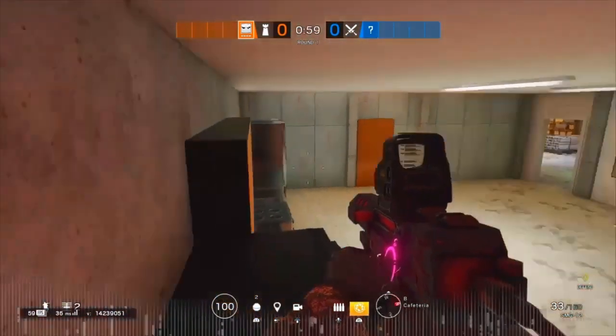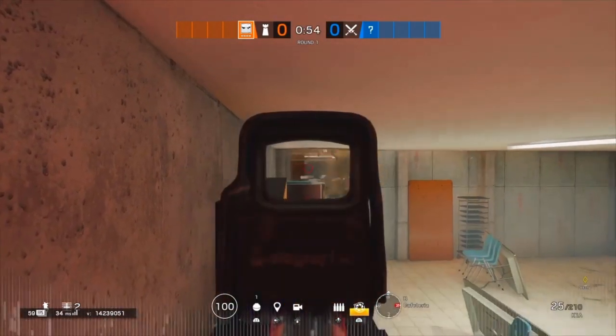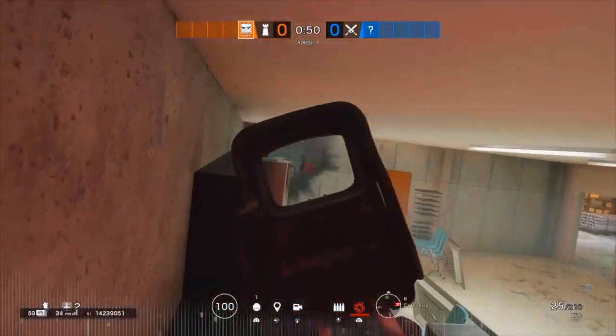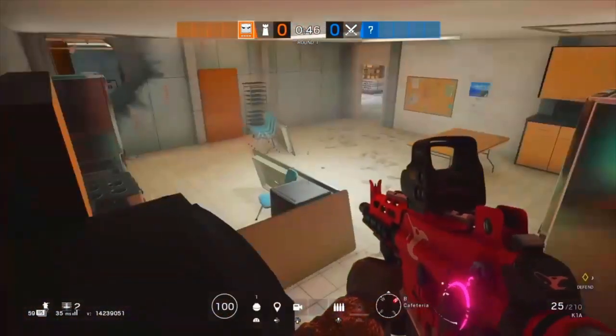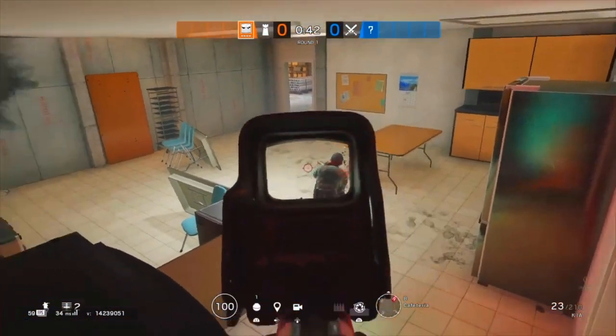It's a really free spot. If you play Vigil they can't drone you and will have no clue where you are, and you can get an angle into garage. An Ash would just walk straight past you and not worry about looking top-left because no one sits up here, so it's a free kill.